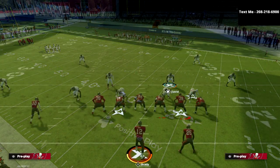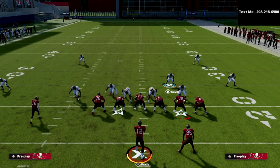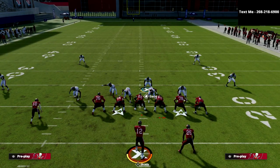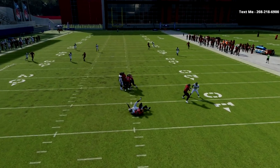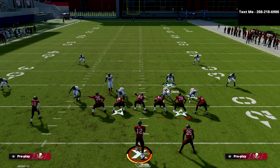With Nickel Blitz 2, all we're going to do is globally blitz our linebackers, pinch our line, QB contain, and put the slot corner in a vertical hook. At the snap of the ball, you're going to get this really glitchy pressure that basically comes in as long as your opponent blocks or sends five out.